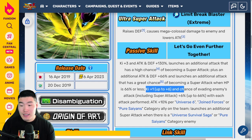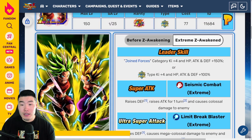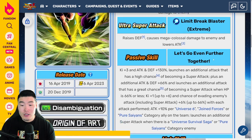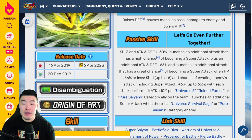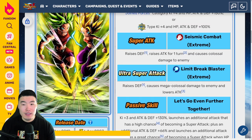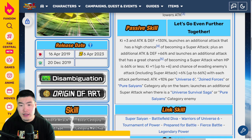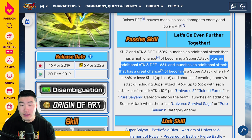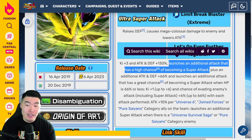From there, we have Ki+1 up to 6 and chance of evading enemy's attacks including super attacks plus 6% up to 66% with each attack performed — identical to the pre-EZA details. And then attack plus 10% per Universe 6, Joined Forces, or Pure Saiyans category ally on the team, and launches an additional super attack when there is a Universe Survival Saga or Pure Saiyans category enemy — also identical to before the EZA. So essentially the latter half of this new passive is unchanged. The only new stuff is the HP-restricted portion, the additional attack and defense, the extra 3 Ki, and this additional attack now having a high chance of becoming a super attack.